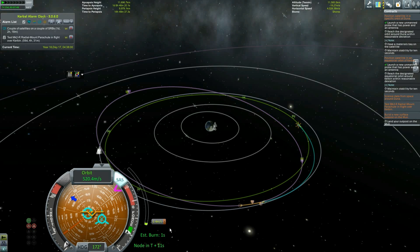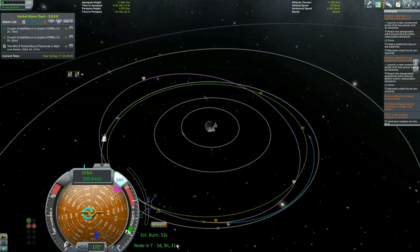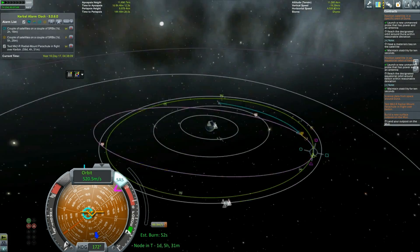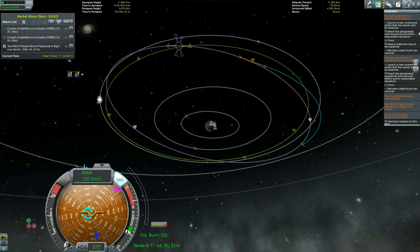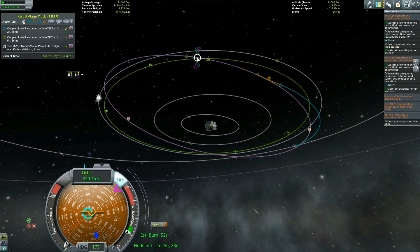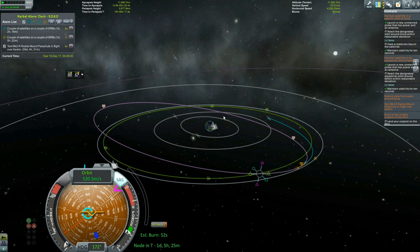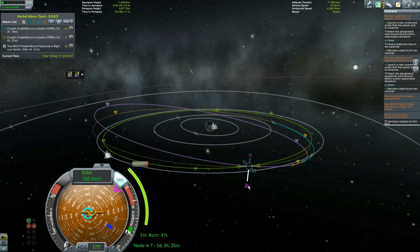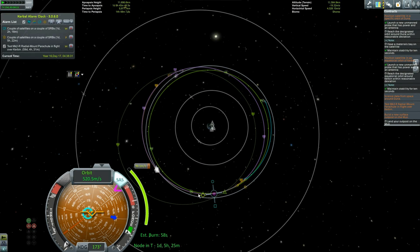I was looking at the orbit more than where the maneuver node indicator was. Now if we kill this, we can drop another maneuver node here and compare it again like we did the last time. That actually looks really good — all the angles we look at this thing, the maneuver node is staying roughly where it should be. It's a little bit off here but that's not a big deal, it's close enough that we can be happy with it. While we're dropping this maneuver node we might as well use it to fix our orbit — we're going way far north and south, so we need to burn south so that our orbit is following this line.